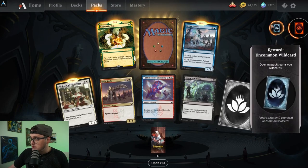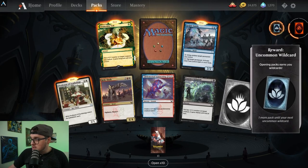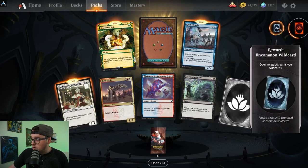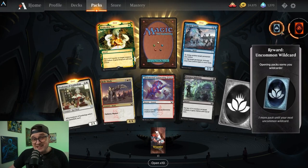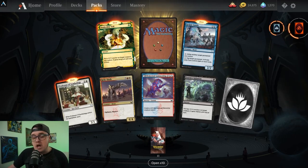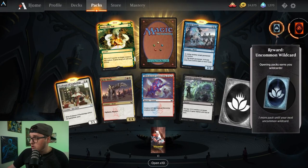As you open packs, you get one of these little notches filled up. For this one right here, you get rewarded with an uncommon wildcard. Whenever you open six packs, you get an uncommon wildcard. We'll go into how to use these more in a minute.